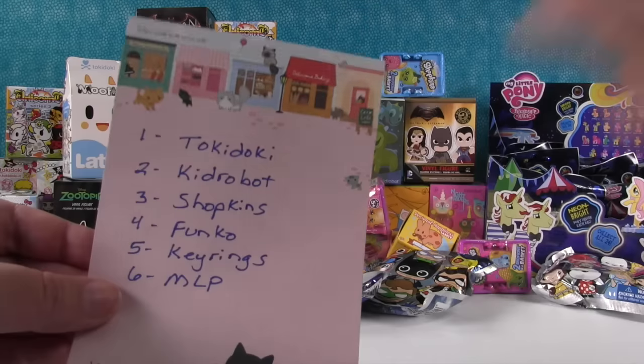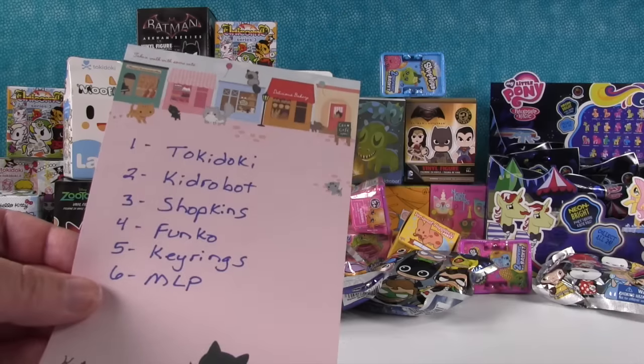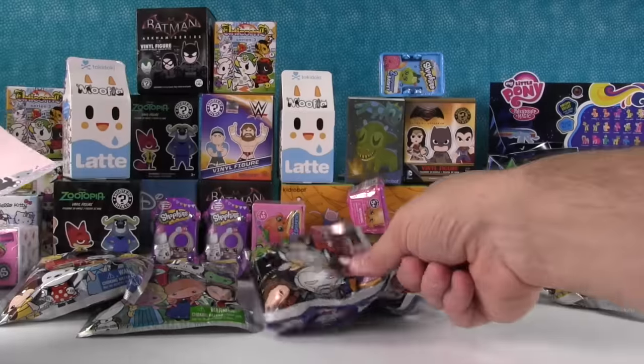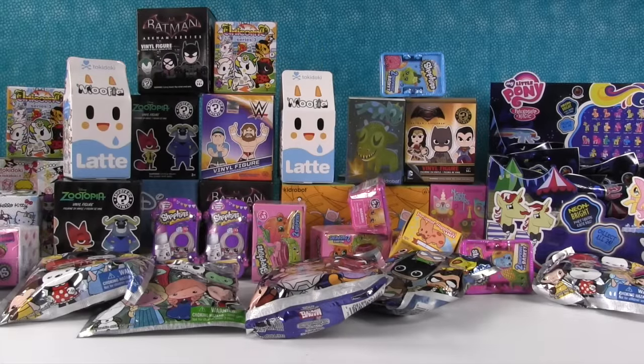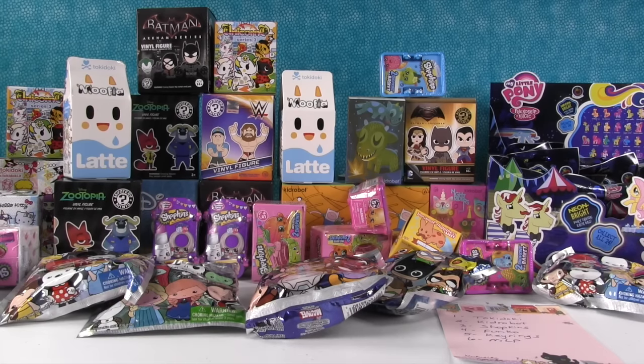So if we roll a one, we pick a Tokidoki toy from the toys behind us. If we roll a two, we have Kid Robot; a three, Shopkins; four, Funko; five, key rings like these; and six is a box of My Little Pony Wave 8 over there. So what we do is we roll it three times each — those are the toys we get to open, and you guys get to vote on who picked better toys.